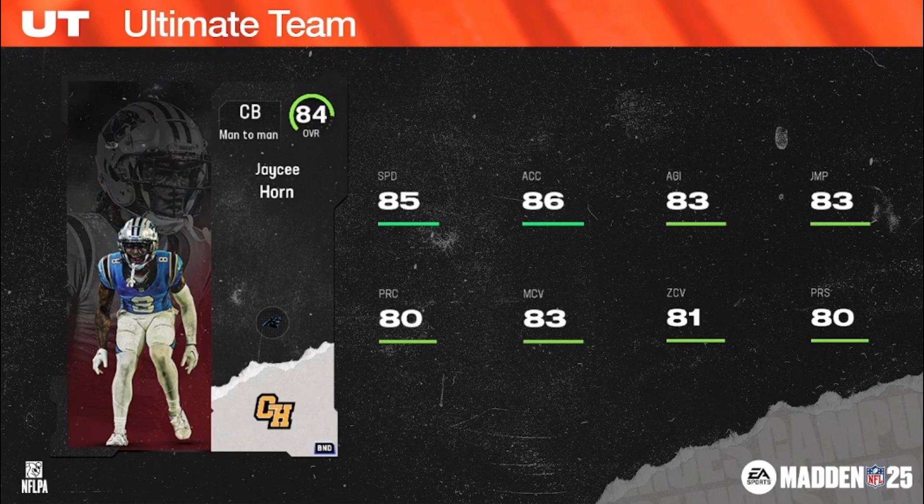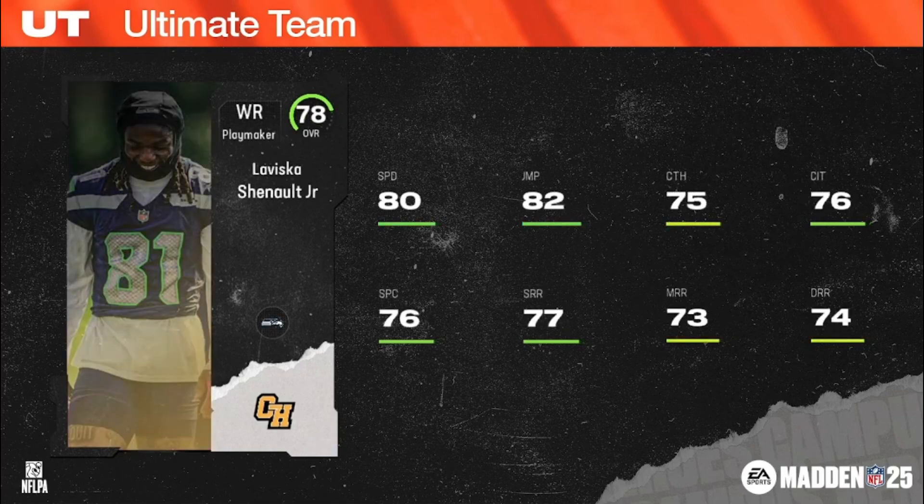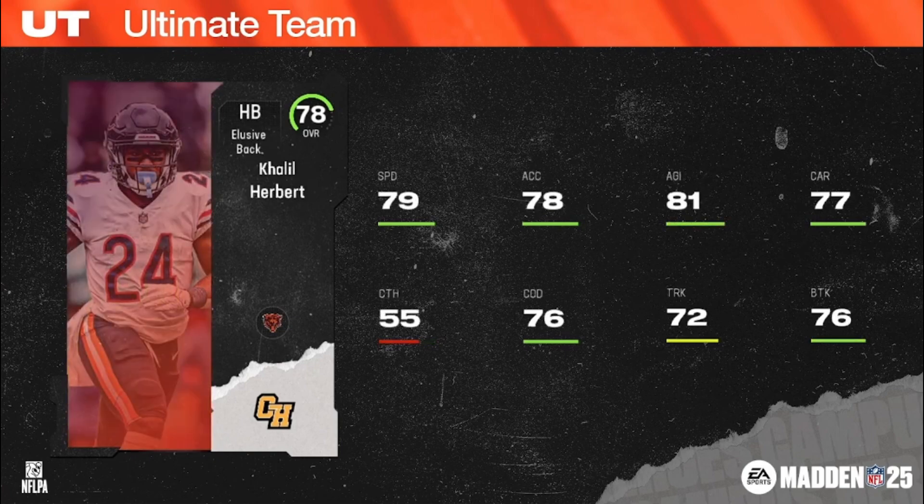Campus Heroes — players who shined in college, now shining on Sundays. First up, 78 low elites: LaViska Shenault, playmaker wide receiver, 6'1", 224 pounds, Seahawks/Panthers/Jaguars chems — see if he's part of that revamped Seahawks offense this year. Jaleel Herbert, elusive halfback, 5'9", 212 for the Bears.